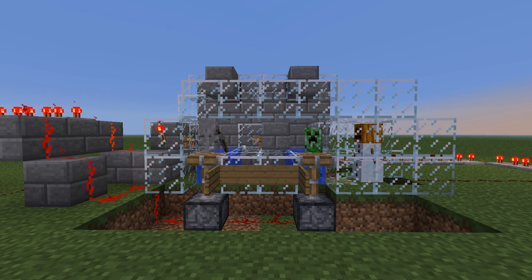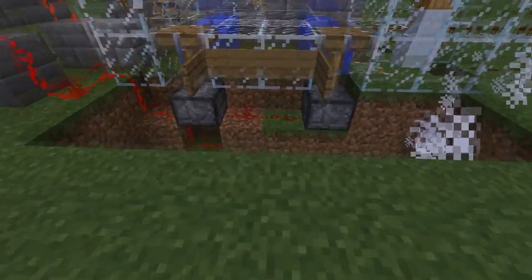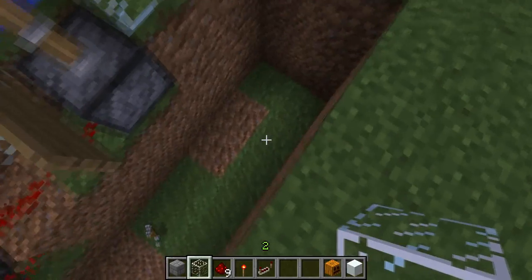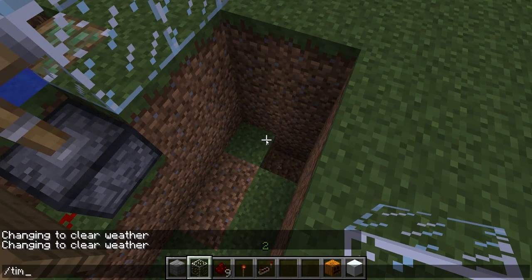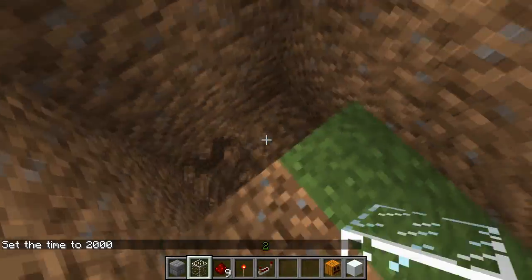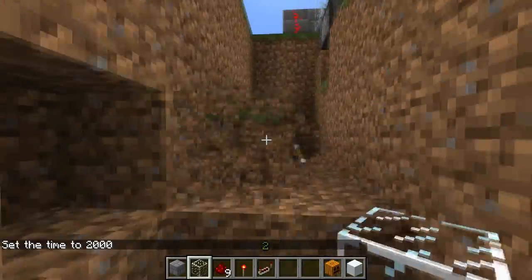Now it worked. So the creeper will target the skeleton and boom. Actually, be sure to make a deep hole, or the creeper explosion will hit the snow golem and eventually he'll die.